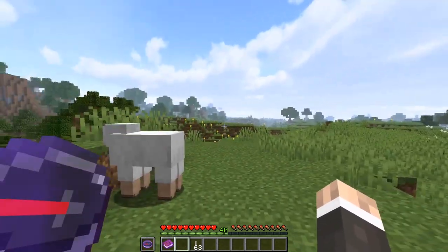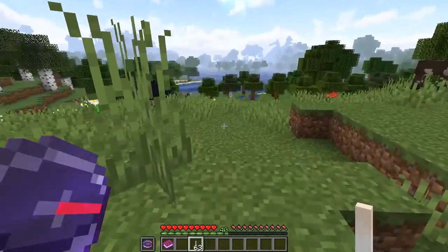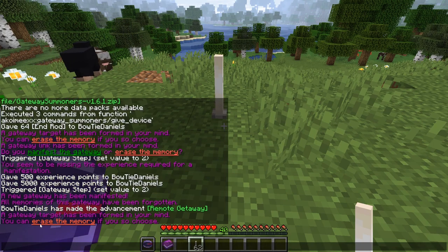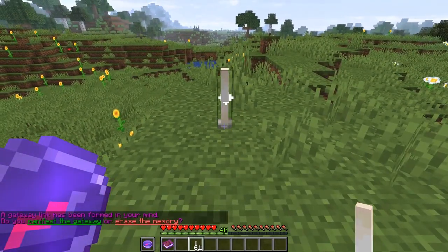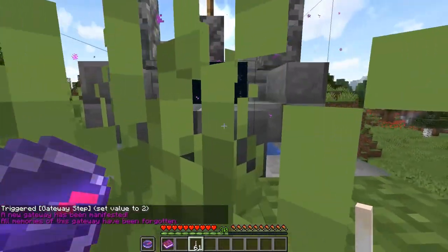To use it, you put the gateway device in your offhand and you place down an NROD. I'll do it somewhere over here - if I place down an NROD right here, I get a message saying 'a gateway target has been formed in your mind.' Then if I go somewhere else and place down another NROD, I get a message saying 'the gateway link has been formed - do you manifest the gateway or erase the memory?' If you go into chat and click 'manifest the gateway,' the gateway appears and you can quickly teleport to that location.